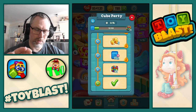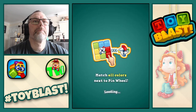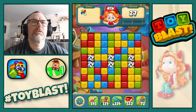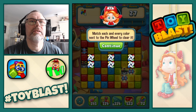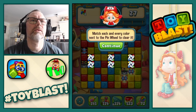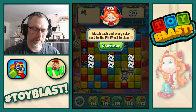Let's go. So cube party — one eight one. So we're going to need windmills. Match each color next to the pin — pinwheel to clear it. We'll do a combo there and a bomb there.